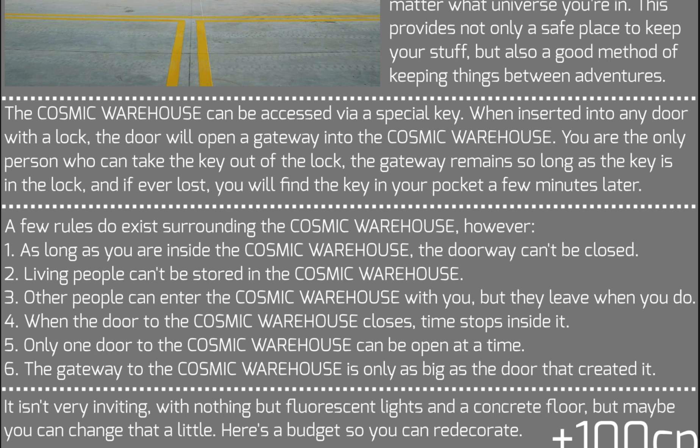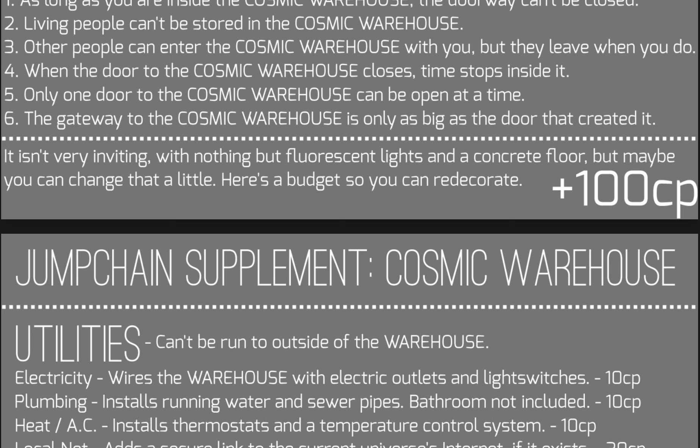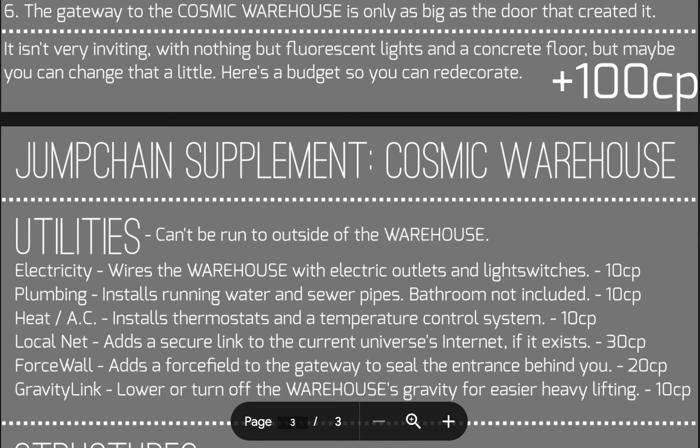The gateway to the Cosmic Warehouse is only as big as the door that created it. By default this is an empty warehouse — just a large space meant for storing things — but you do get a budget to redecorate it. In almost any jump chain context, the initials on screen refer to choice points, sometimes called cool or cold points — basically the currency used to purchase things in jump chains.